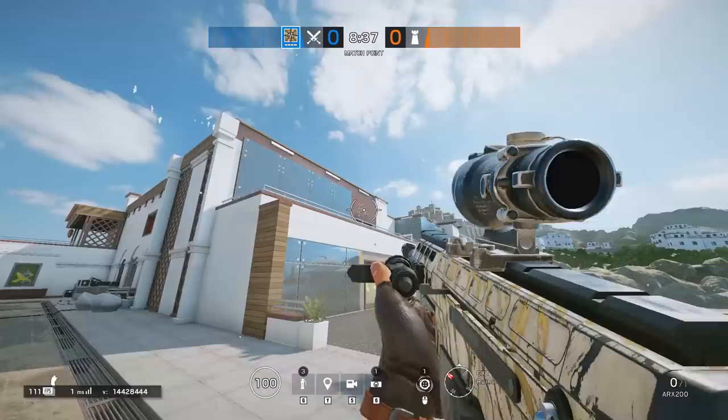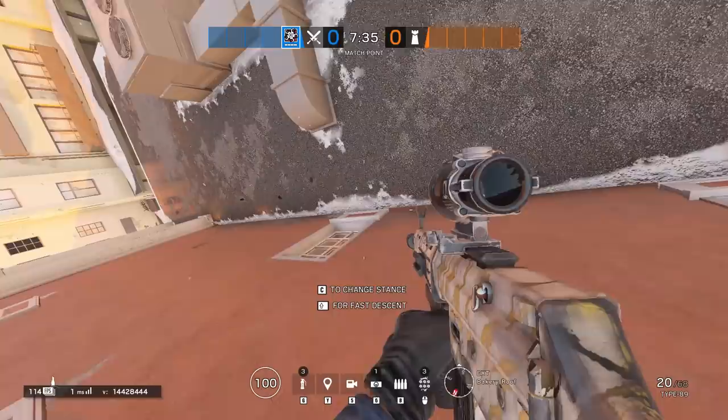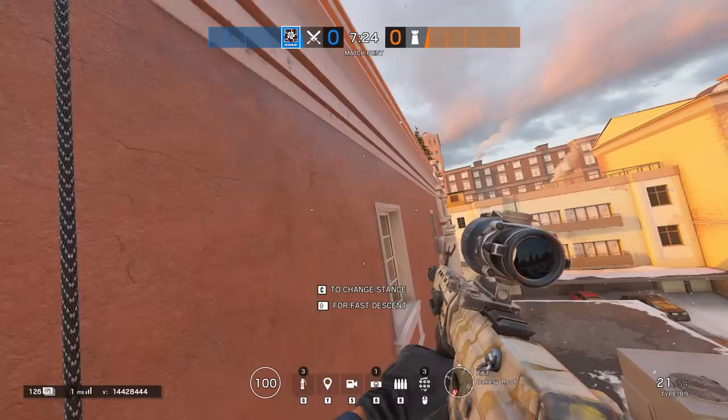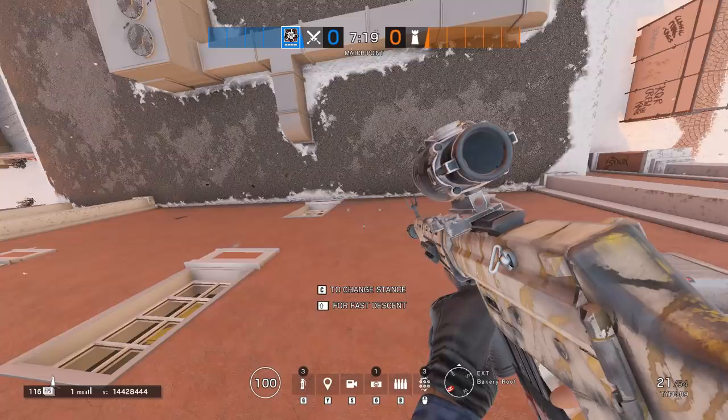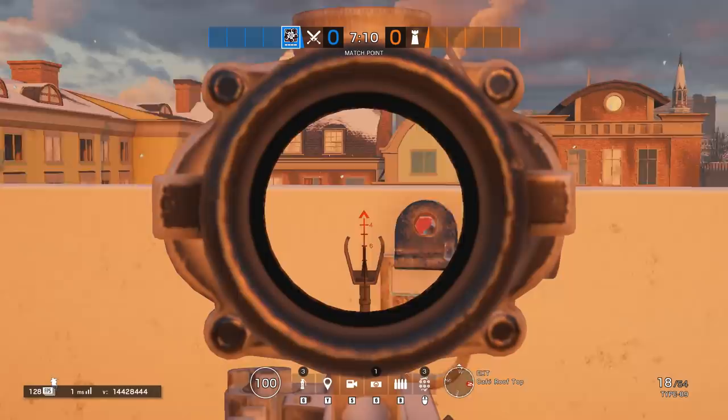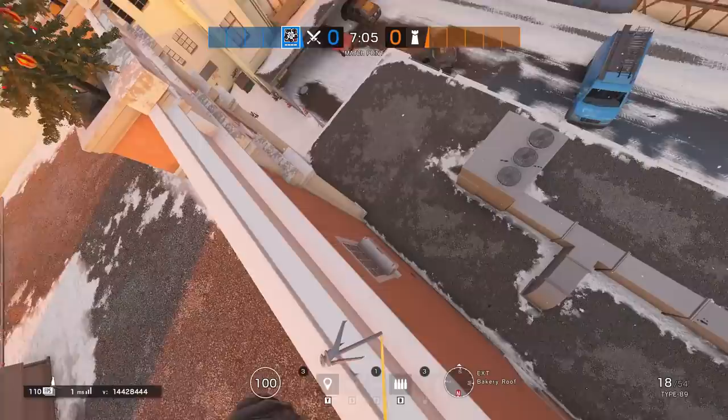I'll talk about important rappel positions after this paragraph. When to rappel versus rappel upside-down versus stay on the ground: rappelling upside-down is usually recommended over just rappelling. On Kafe, when trying to rappel on the Piano windows, you should start from the ground. If you are already on the roof, never start rappelling just above the window — you are exposed during that animation against any defender prone by the window, and they will kill you.